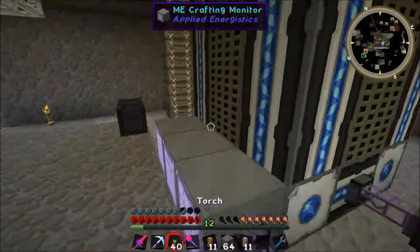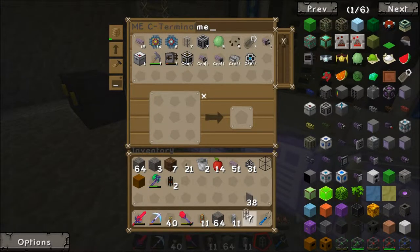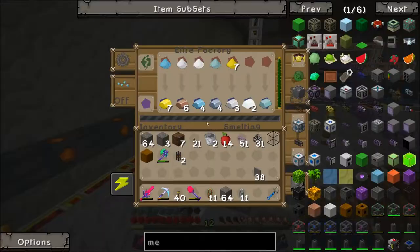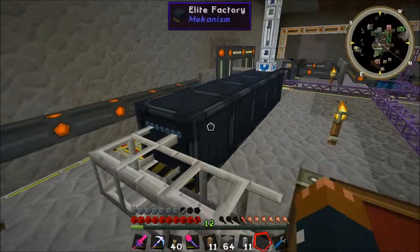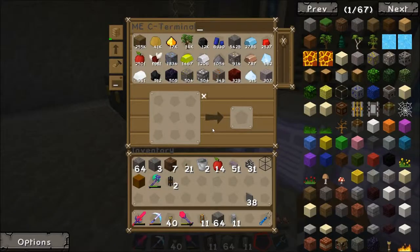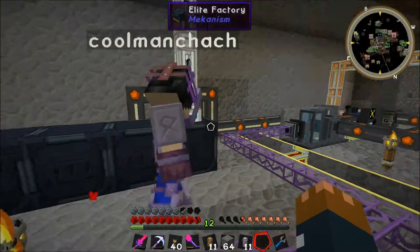They're not being outputted — we need a mechanical pipe. Actually maybe even a basic stone pipe from BuildCraft. You know this big thing here — is that like the core of the computer, the main core? The heat vents. Is that like the crafting core? It's being sent back — they're being sent back. There's too much — it's all getting buffered up.